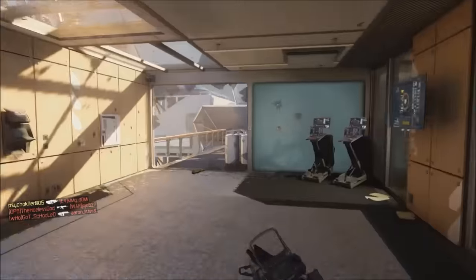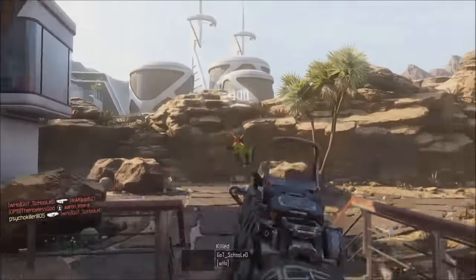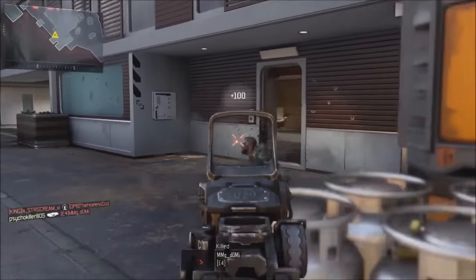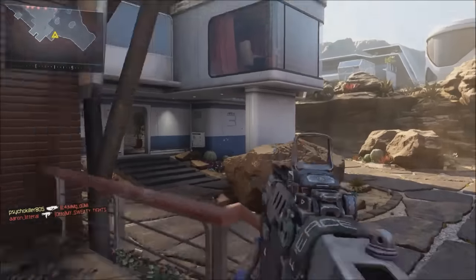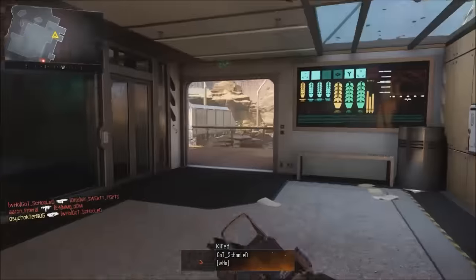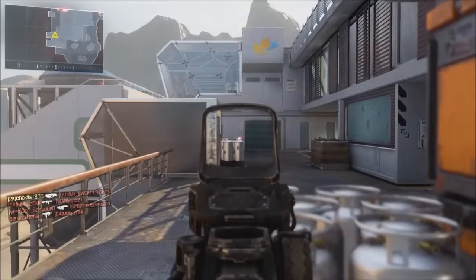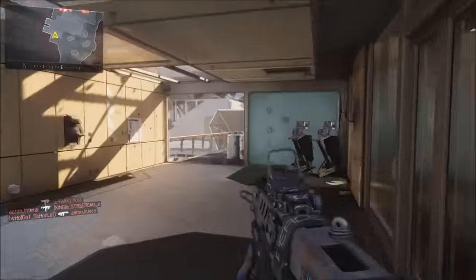I was at prestige master for a very long time, so this is really cool because it gives you something to work toward even after you reach master. Another awesome addition is that you can have your own custom prestige master emblem — you can have ones from other Call of Duty games like Black Ops 1 and 2. Plus the leveling font when you go into a lobby with someone that has this, it's actually an orange color, so you can tell they've reached master just by their level number.